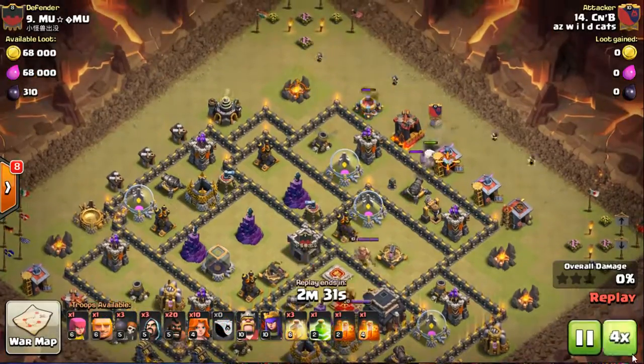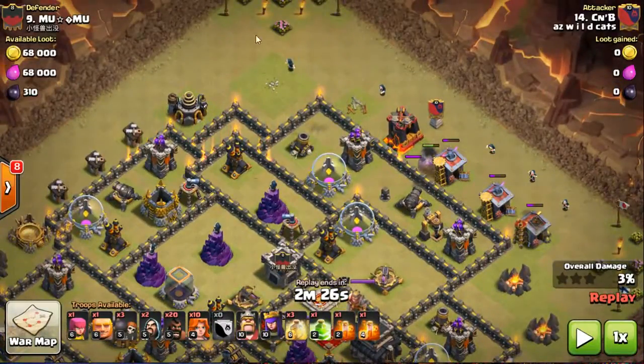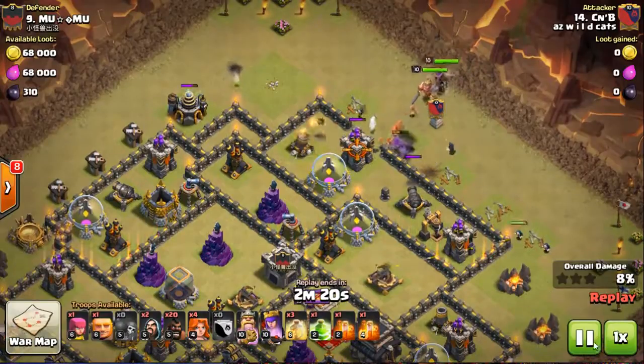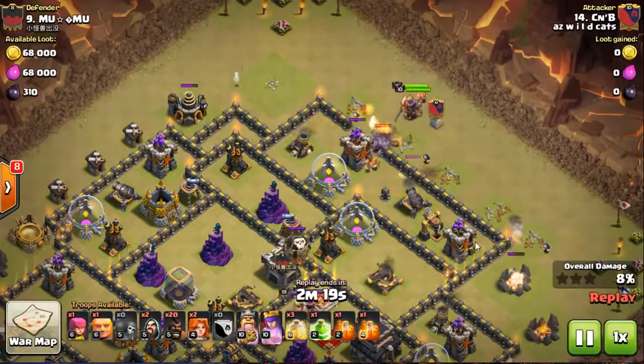Here comes my Golem — you can see my wide funnel cut right here. This is important: wide funnel cuts for Valks. I'm tanking all four defenses that can reach. Then you just want to Wall Break, jump, get to the heroes, and get to the possible trap spells. Here come my Wall Breakers, placed away from the Golem. When I laid down my Valks, that building was the anchor point — there's a tight building right up against there, so everything is going to flow into it.